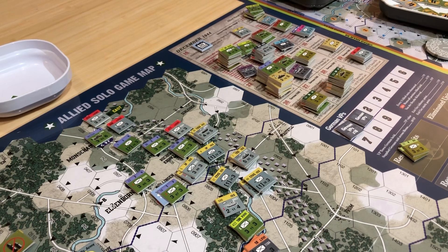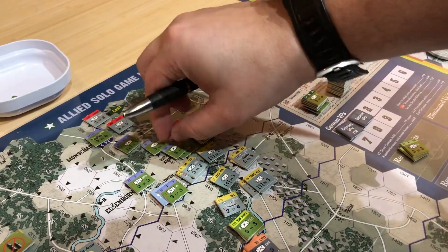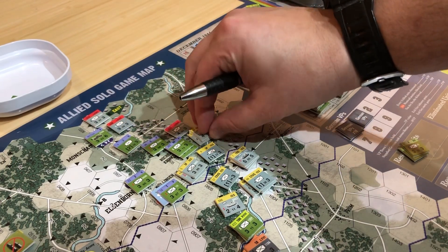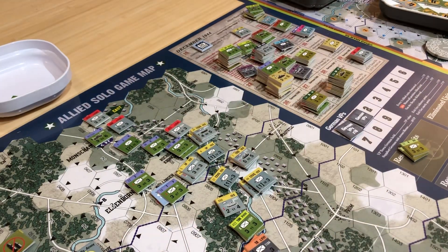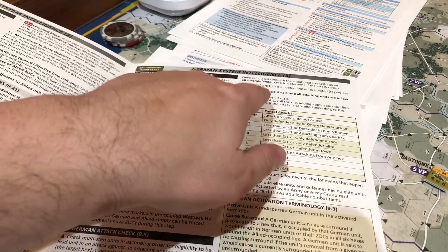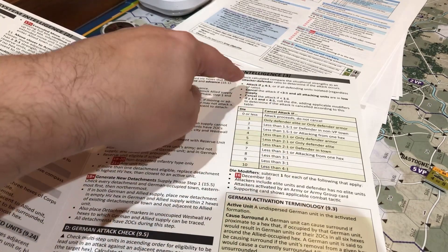We're not done with the German turn, in fact. This has a strength of 3, 5, and this is 4, 8. That's 13 to 5. So we've got to look at the — 13 to 5 is 2 to 1? That's not super good. So 2 to 1.